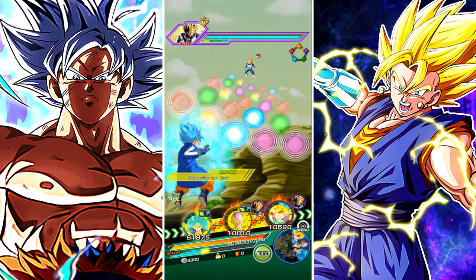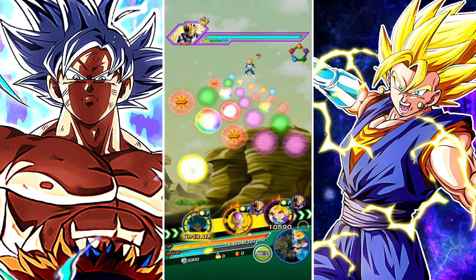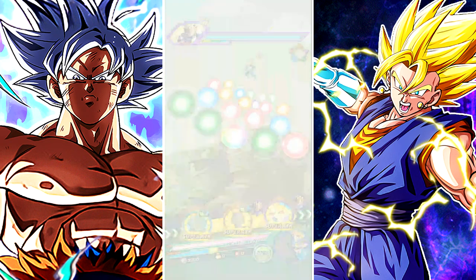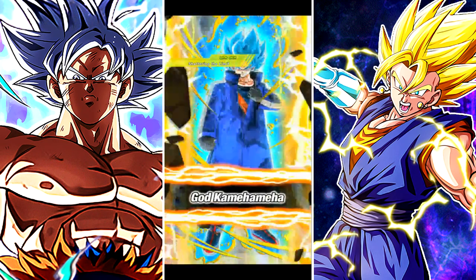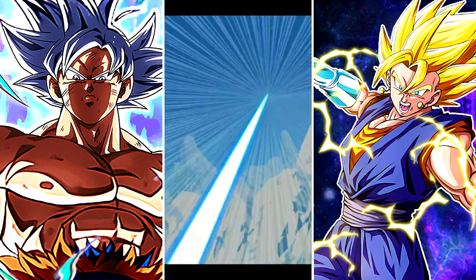Okay, so I'm going to give him those, give Frieza these, and give Goku Jr. these. Could I use a Whis right now? I don't think I could because it hasn't been two turns, but I'm scared — he's probably going to hit us really, really hard. I should have used a Whis or tried to use another item.